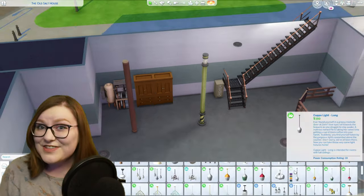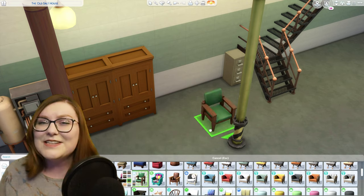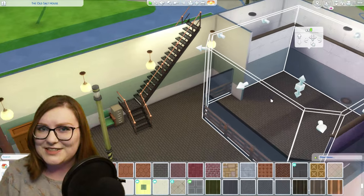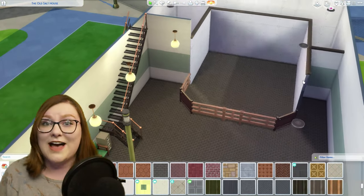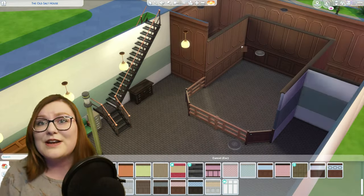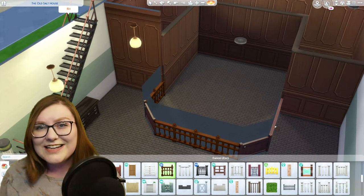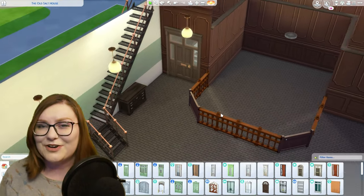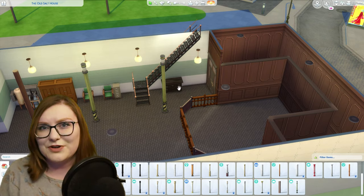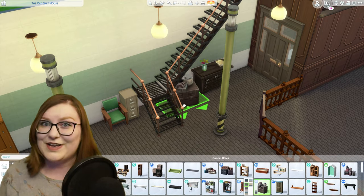Speaking of The Sims 4 paranormal stuff, I really wanted to pick a video I could build from that had something to do with ghosts or ghost hunting, so I picked the best ghost hunting movie of all time. I had a lot of fun adding in all of the clutter and digging into the debug menu. In the beginning of the movie, when they very first purchased the firehouse it was really old, abandoned, and dirty, so I based this build off of those earlier scenes where everything was still pretty dirty, nothing was organized, and everything was very cluttered.